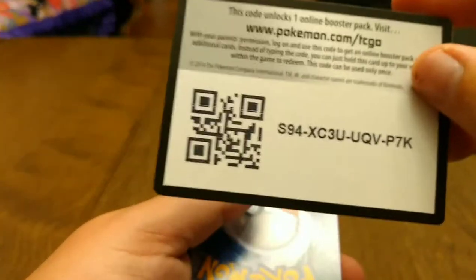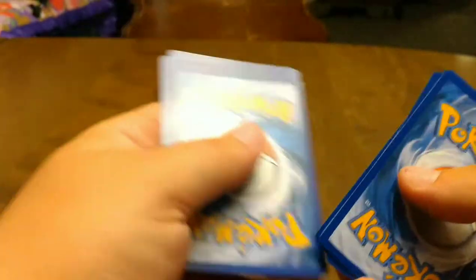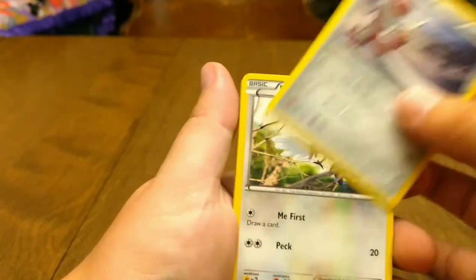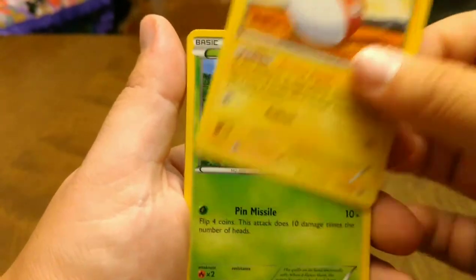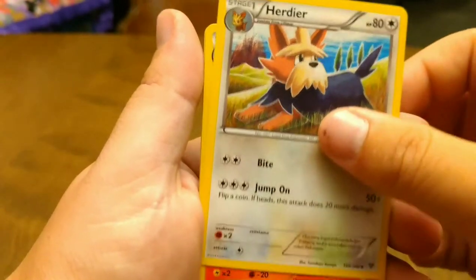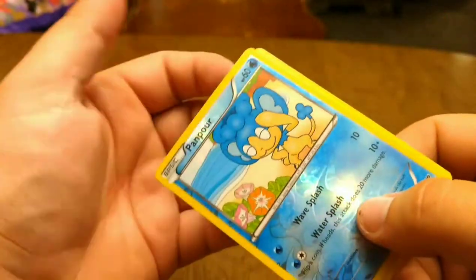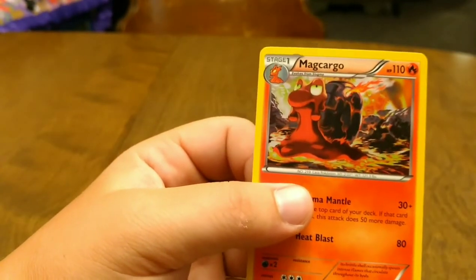Alright, there's a code. Up first we got a Pawniard, Fletchling, Fennekin, Valtarbe, Chespin, Super Potion, Hurtier, Fletchender — oh, an upside down card — Panpour, and the final card in the pack, a non-holo Meg Cargo. That is really cool, but at least it's not over here. Still cool though. Panpour is just a common reverse.